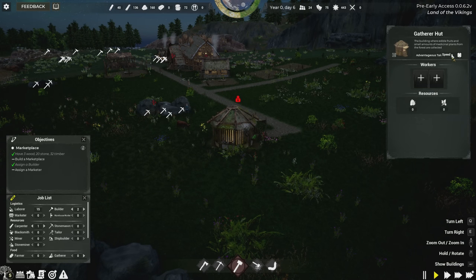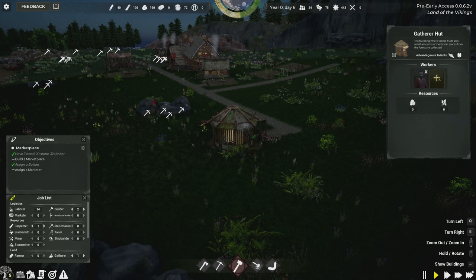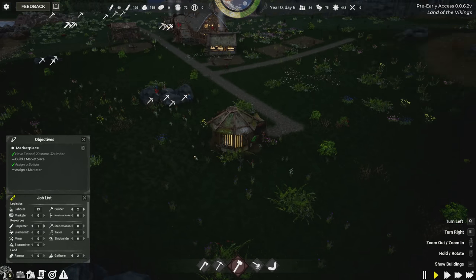For the gatherer's hut, the most important stats are speed and luck. I'll prioritize luck, and assign Ulf here — he's got good luck and speed. The gatherer's hut is now in place, so I can take that off the to-do list before it was even on it.